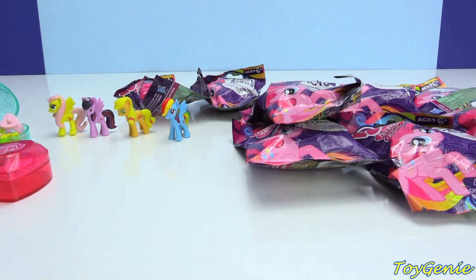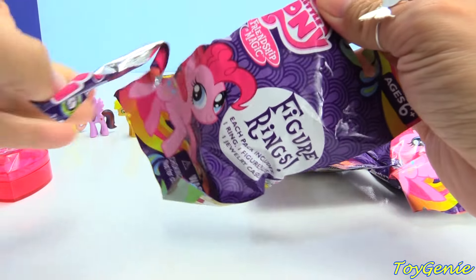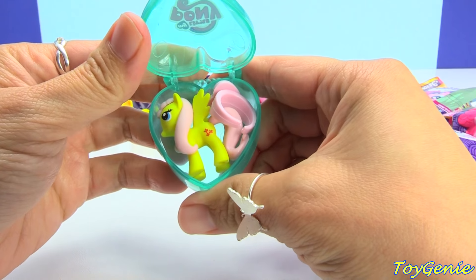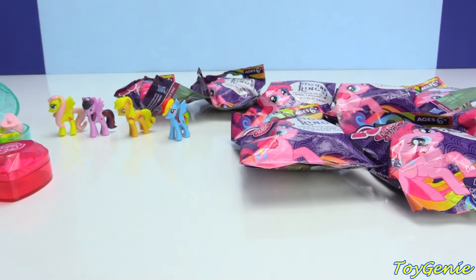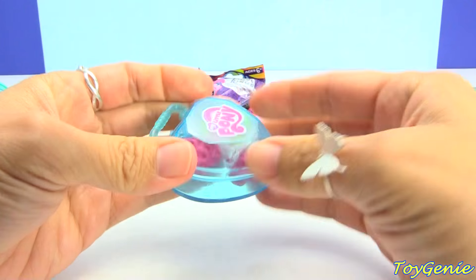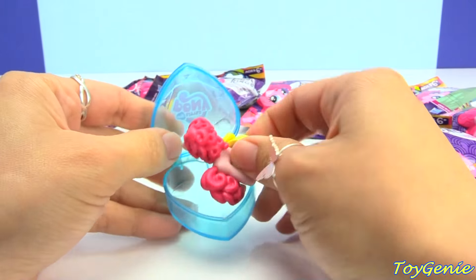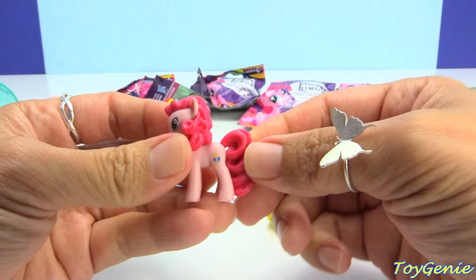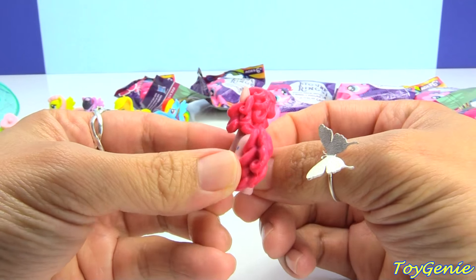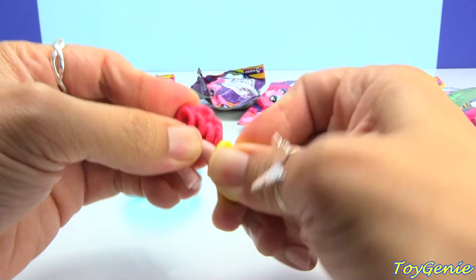So now the only two that we're missing are Pinkie Pie and Rarity. Let's see if we can find them. Here is another Fluttershy. Oh, we have Pinkie Pie! She comes in a blue jewelry case. Here she is, and here is her ring — she comes on a yellow ring.